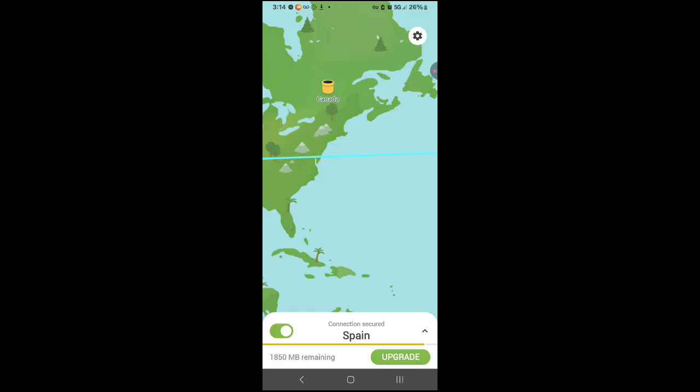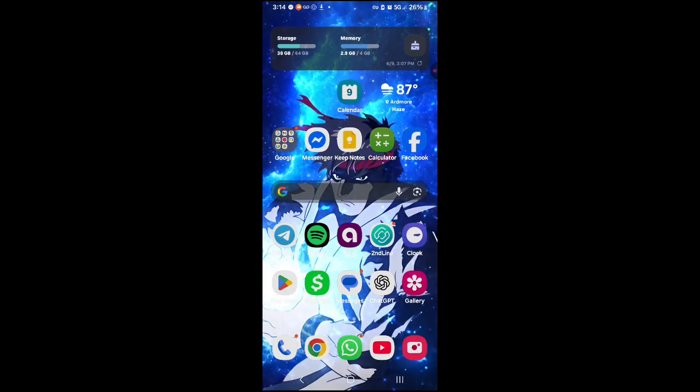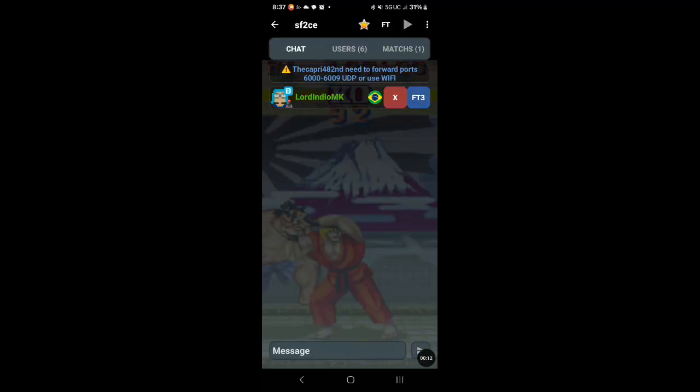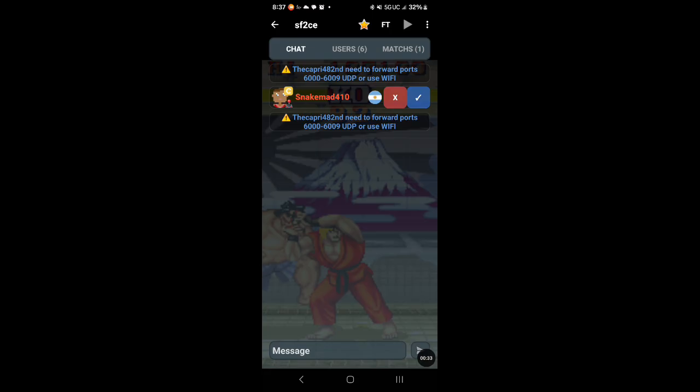Right now I'm going to show you what happens when you're playing on 5G. So this is playing on a 5G connection — T-Mobile. I already got a request and it doesn't connect, as you can see there on the screen. It just stays there — nothing's happening. So what I'm going to do right now is go into TunnelBear.